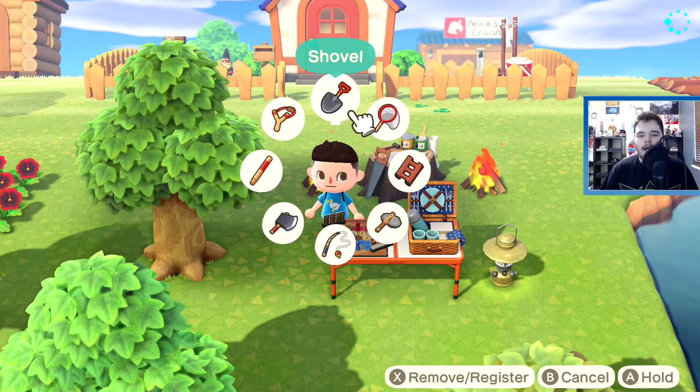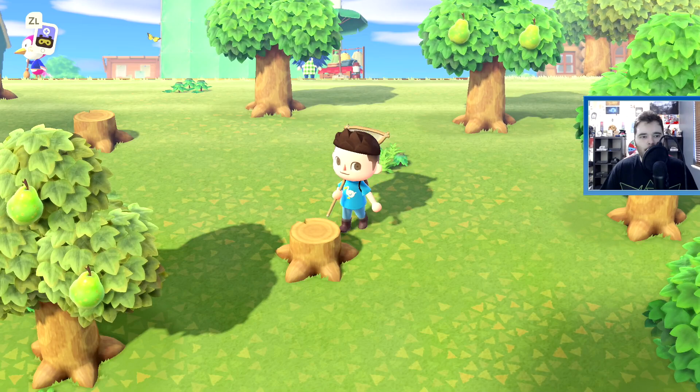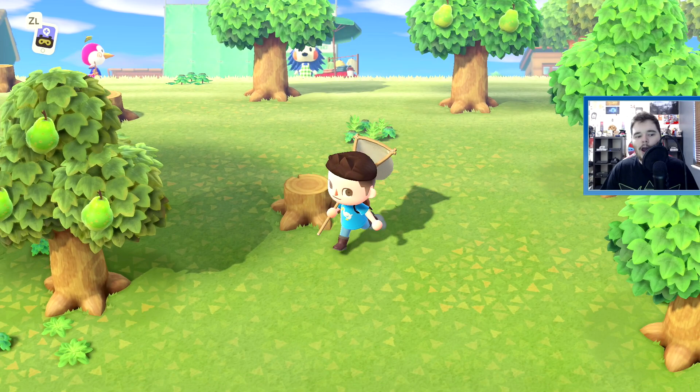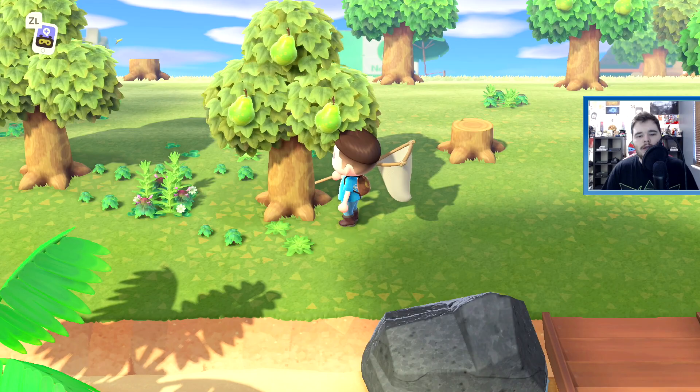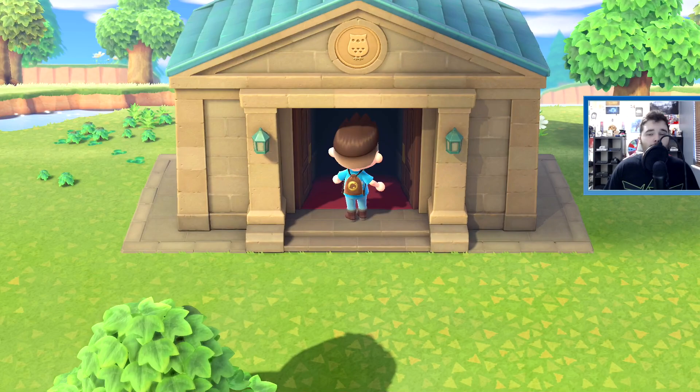We're just gonna stick with a flimsy net for now and grab it. I basically found three of my pear trees and cut them down with the axe — if you don't know, you need an axe to cut down a tree obviously. I would bet this works on any fruit tree. Basically all you have to do is find a fruit tree and cut it down, and you don't have to do three like I did — you can probably do just one if you don't want to get rid of two of your trees. The fruit that's native to your island, there's gonna be a lot of it — you can always take some and replant them.